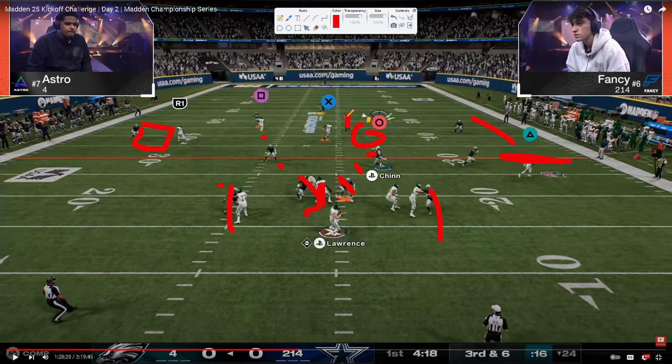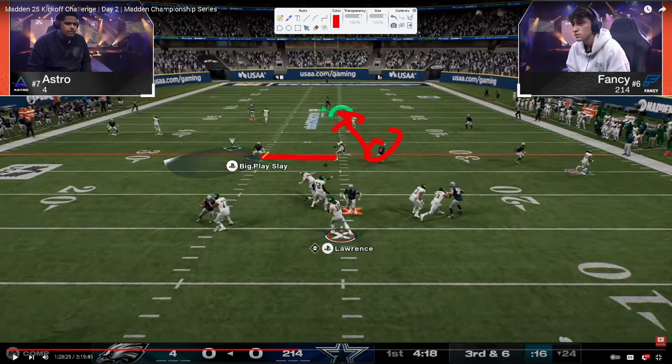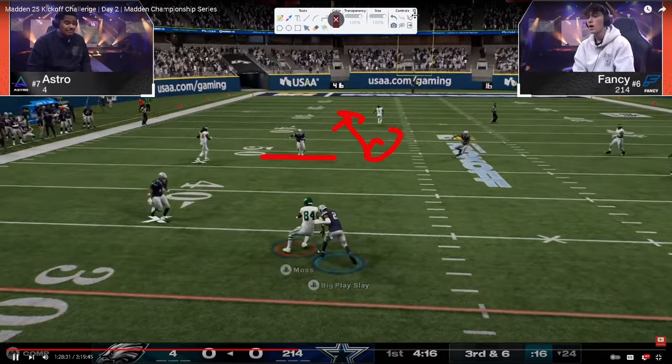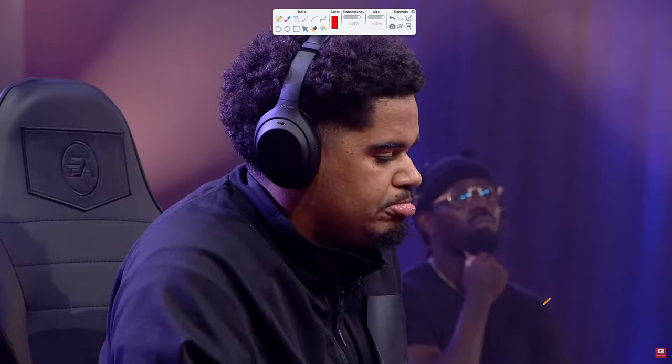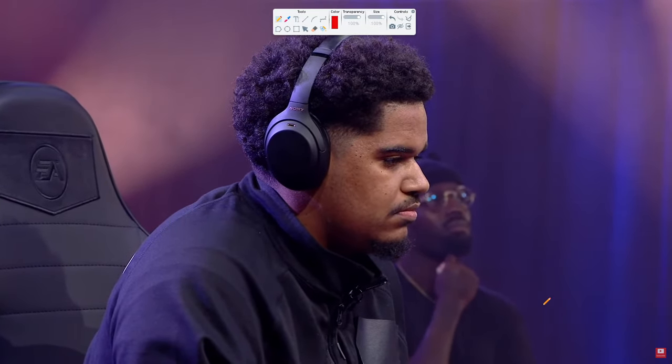Here, Fancy actually switch sticks, then switches back because he knows Astro is going to look this off and then try to throw to the other side. So he switch sticks, then switch sticks back — which is crazy — then switch sticks again and almost gets an interception. Unbelievable defense. This is a master class on switch stick.